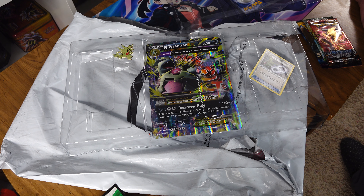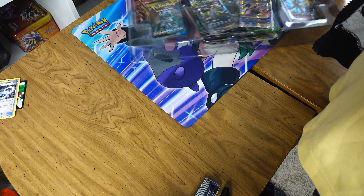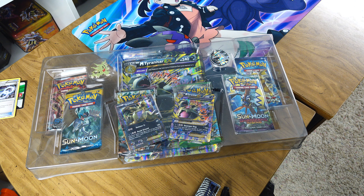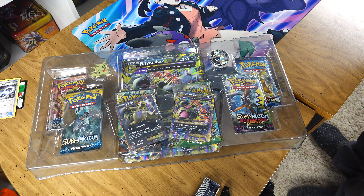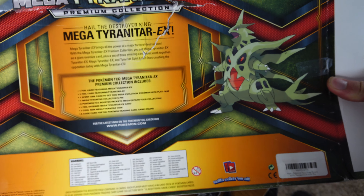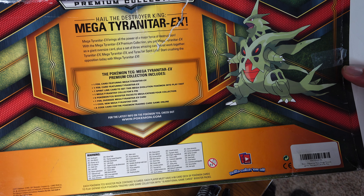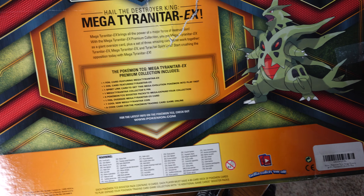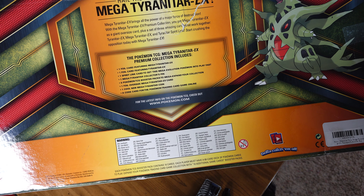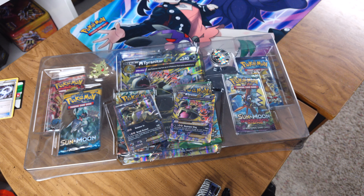Oh crap - I need to take a picture. Let me put it all back. Alright, I got my pictures taken. It all seems legit. That Tyranitar Spirit Link is supposed to be in there. The back of the box says: one foil Mega Tyranitar EX, one foil Tyranitar EX, one Spirit Link, one Collector's Pin, six boosters, one oversized card, one coin, and one online card. It's all there - we're good.